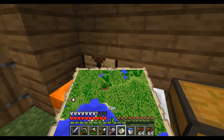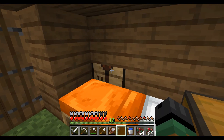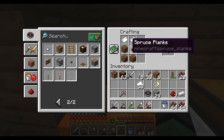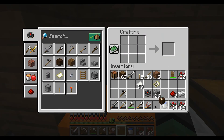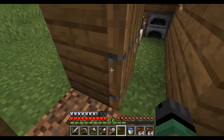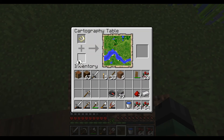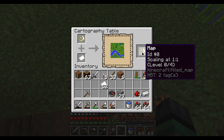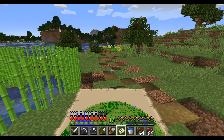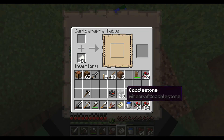Now if I take this map and put it in this slot and put another piece of paper in this slot, as you can see it's zoomed out. If I take it out and put it there, the map's more zoomed out - so now you can see that farm over there. But still it's not very zoomed out enough, so I'm going to zoom it out one more time.